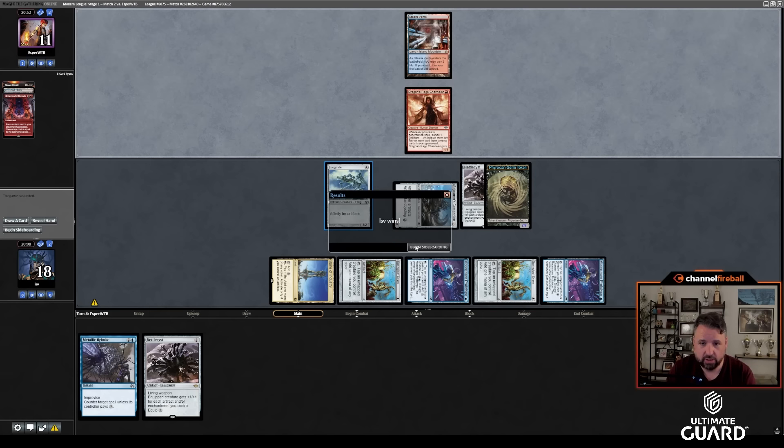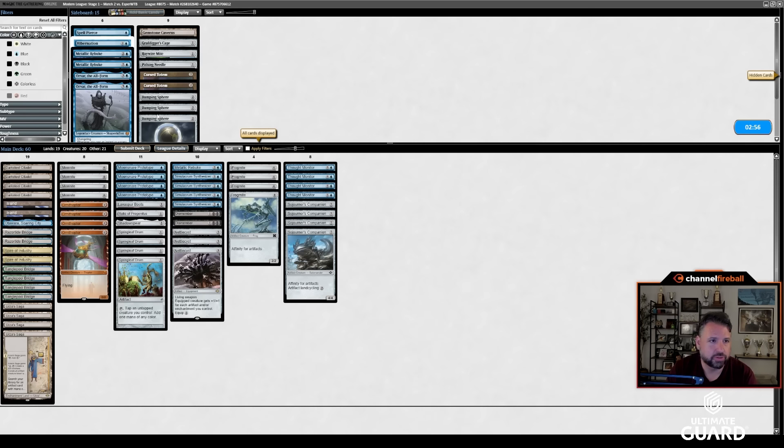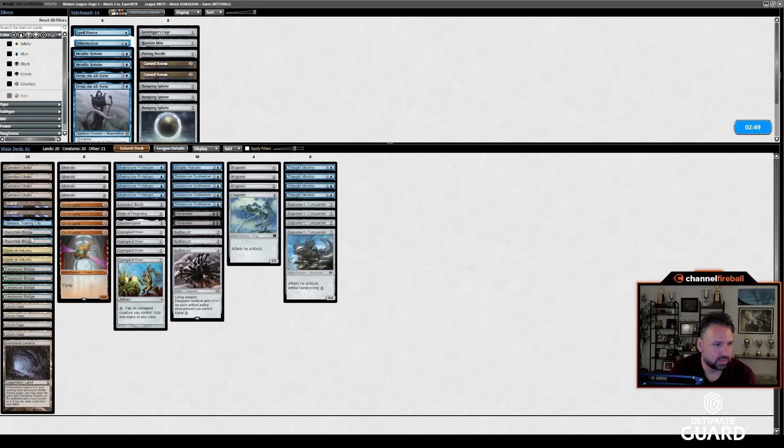Underworld Breach doesn't really make me want Spell Pierce or anything like that. I've got one Rebuke — that seems fine. I'll put in a Gemstone Caverns over one of these artifact lands — Razortide Bridge, sure.